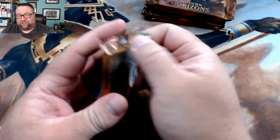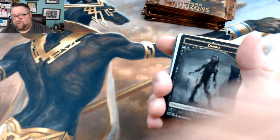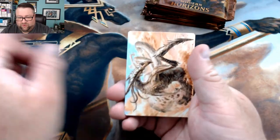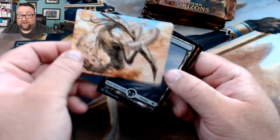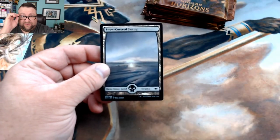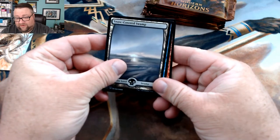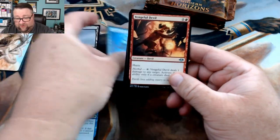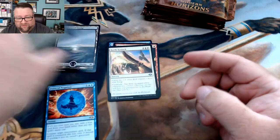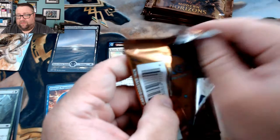Alright, these are my packs — essentially the channel's box. It's a token — ooh, a sliver! That's the Enduring Sliver. I love slivers; my oldest EDH deck is actually a sliver deck and it's about 85% foiled right now, so I need to get the new stuff from this set. Our first rare — Force of Negation! Why not! Then we got Evasion, Vengeful Devil, and Battle Screech. That's a great way to start a box.